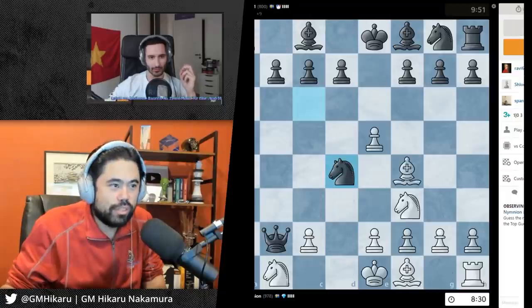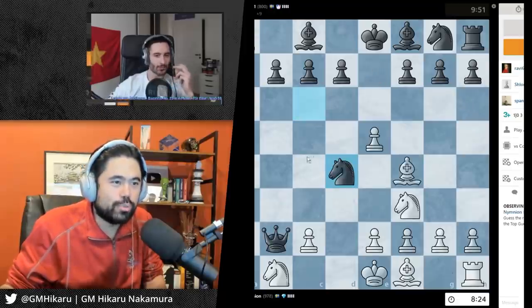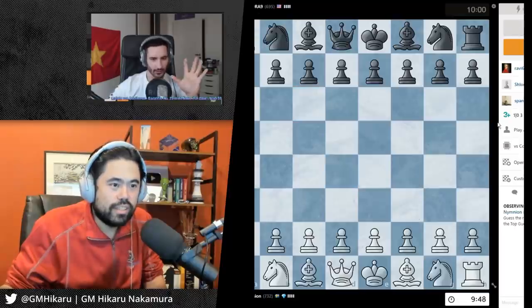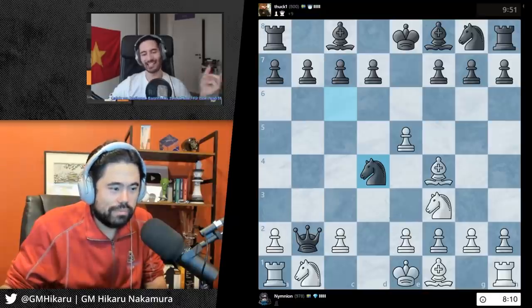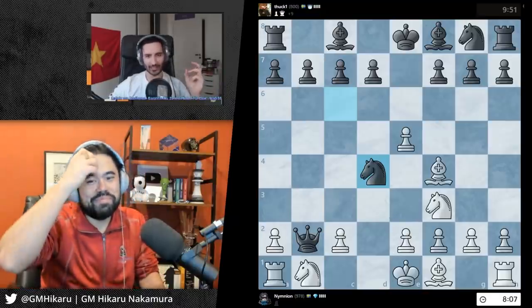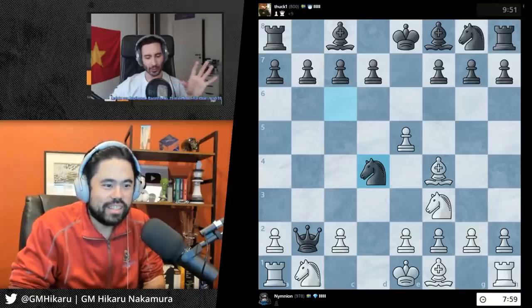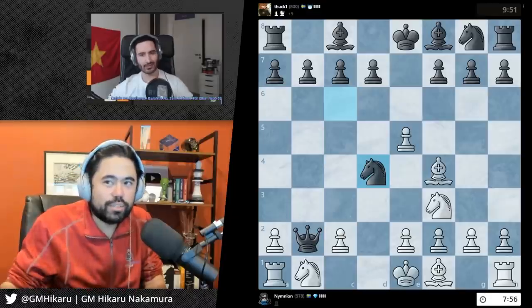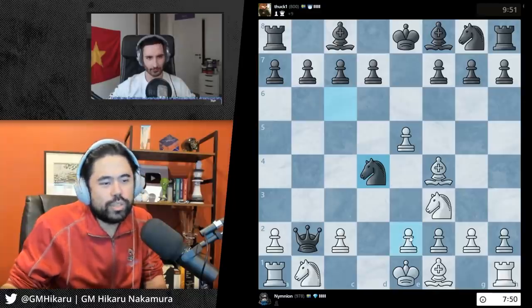You started a second game, so I just resigned this one. What happens if it auto aborts? Nothing happens. I can do that then. I gave up - I forgot to click surrender or whatever. Resignation, surrender, kind of the same thing. I've just resigned - you're down a queen here so there's just nothing that can be done.